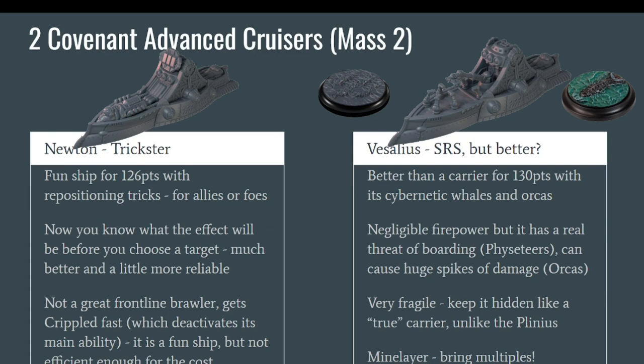Now the Advanced Cruisers. First, the Newton — it used to be really bad and is now a little bit better. It has a kind of generator that lets it play with teleportation. Now you can see what the effect will be before choosing a target, which is more reliable than before — but for 126 points it is too situational to be efficient. It is a fragile ship, not a frontline brawler, and when it gets crippled it cannot do its teleportation shenanigans anymore. It can do some hilarious things — switching ships around, crashing them into islands — but right now it is too expensive for what it does.